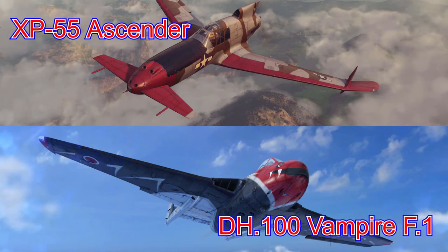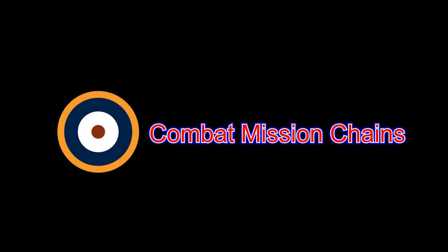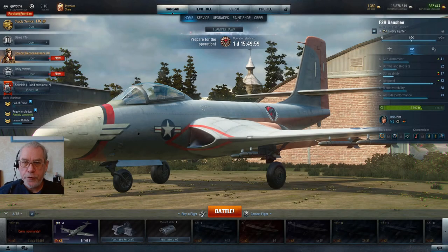Welcome to more World of Warplanes content from the Noble Queue. In this video I'm going to discuss the two reward aircraft that, if you have the time and you put in the effort, are permanently available to you in the game. They are the XP-55 Ascender at tier 6, an American fighter, and the Vampire at tier 8, a British fighter.